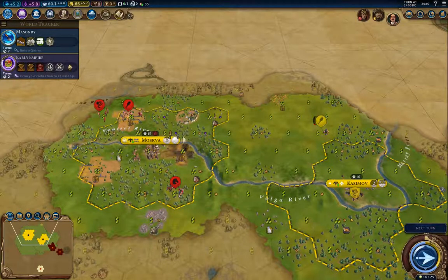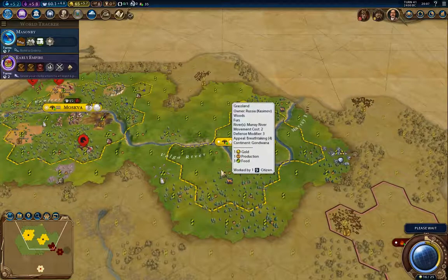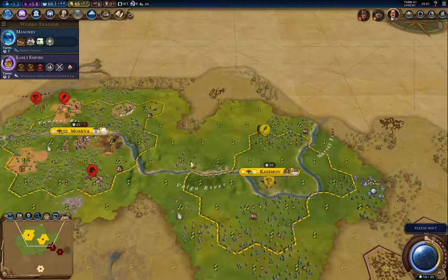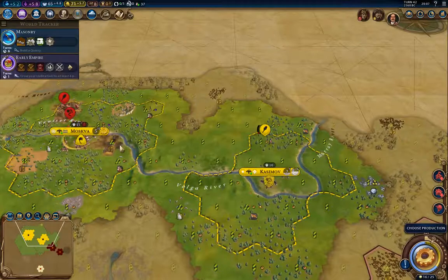I need that settler out, and then I'm going to start building military units. Wow — everything's been pillaged.